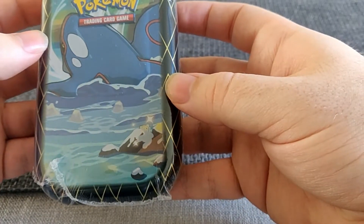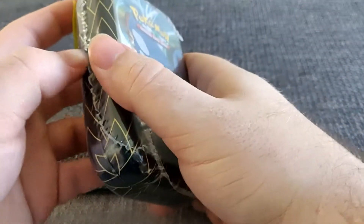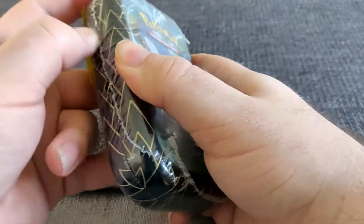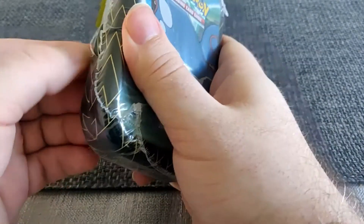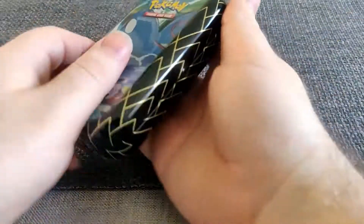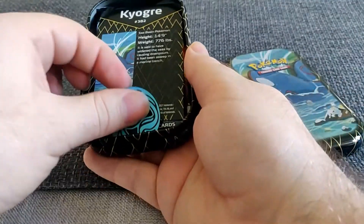Let's open the Kyogre card tin next. It's got a cute little shiny Snom at the bottom right, so I'm guessing each of these have a shiny on there, which is really nice. We've got eight packs in total, so we've opened two. I'm going to struggle opening this sealed tin again - nearly knock over a drink in the process. We've got another Manaphy coin.